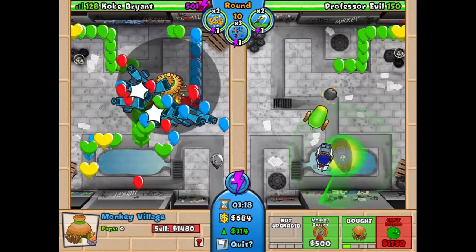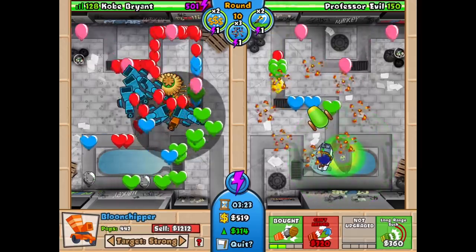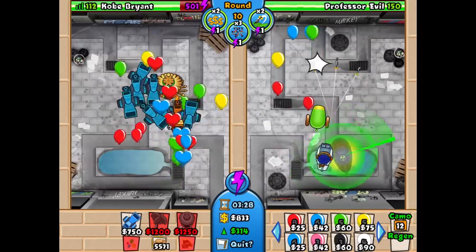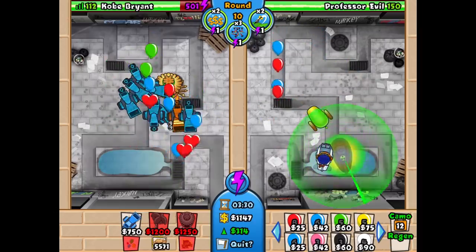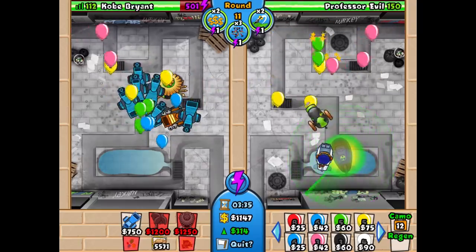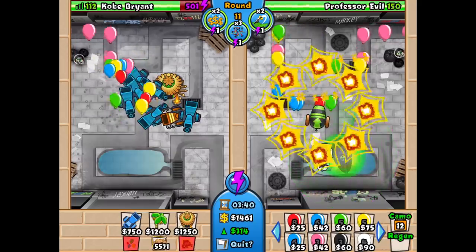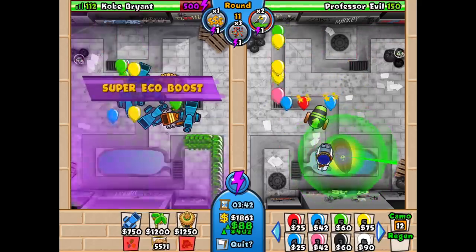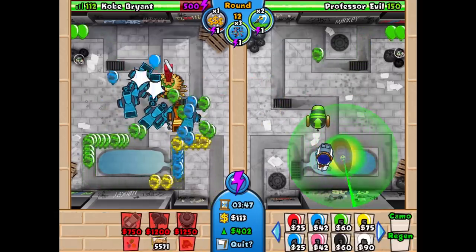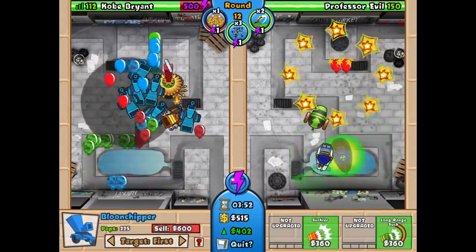I also use one of my eco boosts — I think it was around round eight. You have to go for your 2-0 balloon chipper here. That's the only way you can actually defend leads — the lead balloons. So make sure to go for one of these on strong with the 2-0 upgrade. If you don't have enough money you can just sell one of your balloon chippers. Around round twelve we will need camo detection, so you're going to go for your 0-2 village. We were able to afford it, which is great — we have camo detection and all of our balloon chippers are in range.